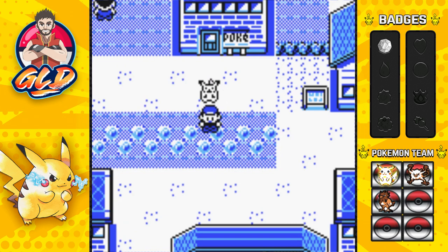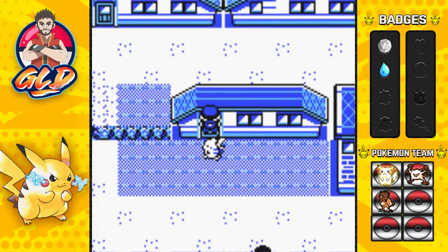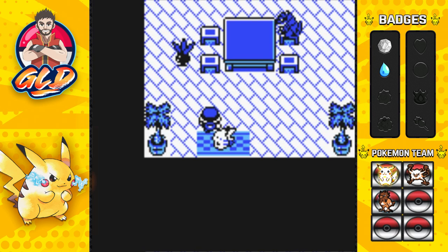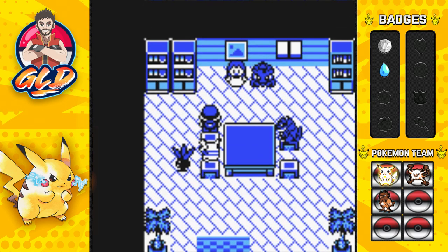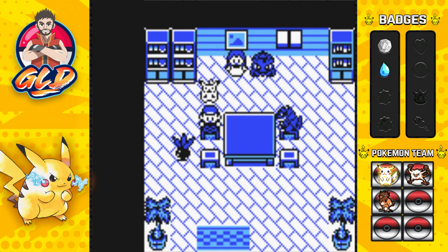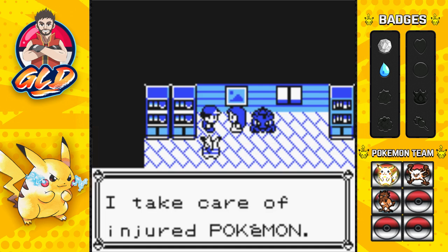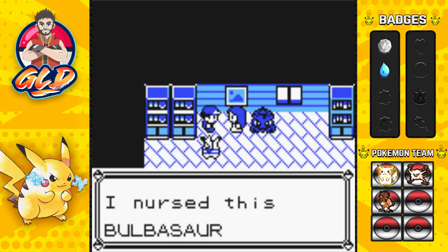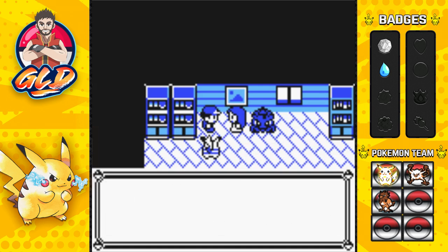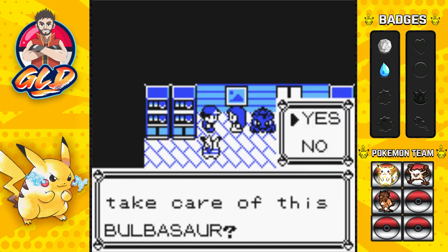After defeating Misty you can go into this house. In Pokémon Red and Blue this place is home to someone who trades you an Abra for a Poliwhirl, I believe. In Pokémon Yellow it's a home for abandoned Pokémon. If you talk to this girl after getting the Cascade Badge, she says: 'I take care of injured Pokémon. I nursed this Bulbasaur back to health — it needs a good trainer. Would you take care of this Bulbasaur?' Yes!